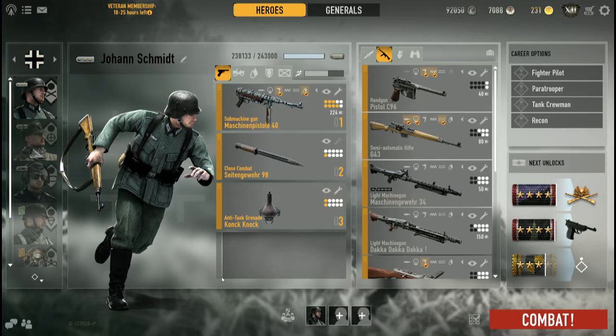Hi guys, and welcome to this new video format called Cobra Quick Bytes. In this video I will literally be summing up individual units, their types, what they do, what they don't, and try to get it in under 8 minutes. So here we go.